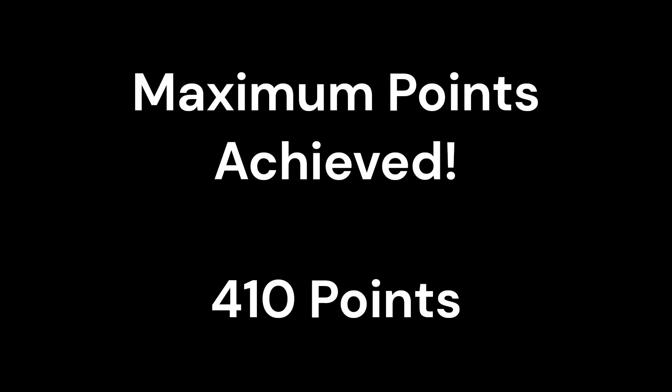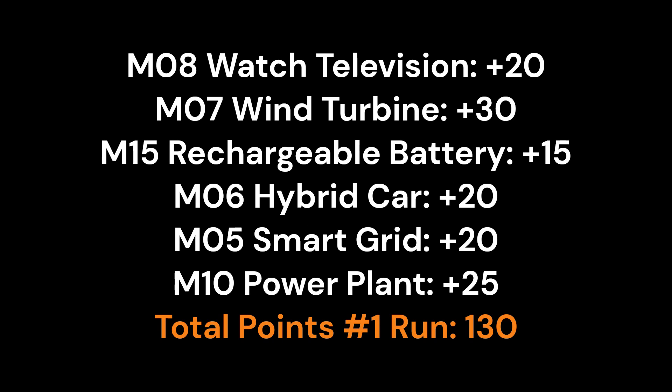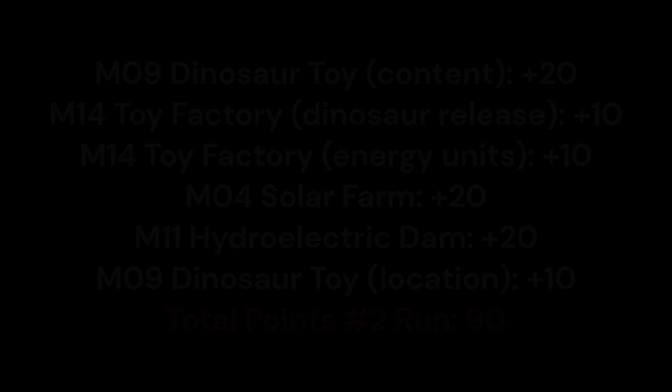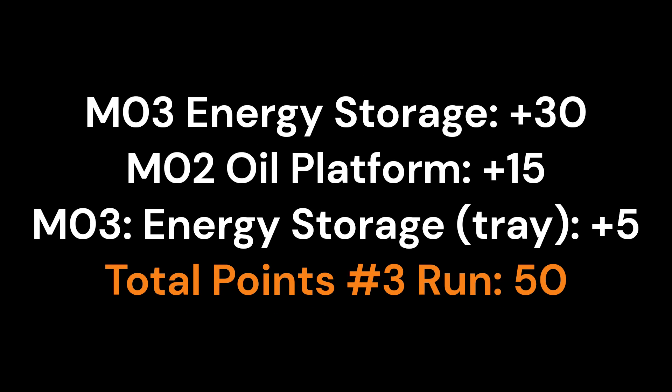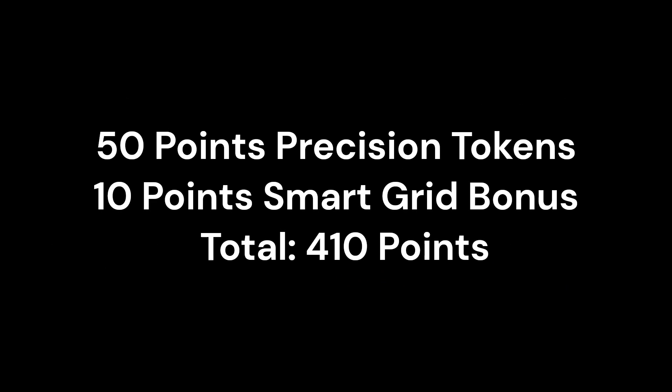With this solution we are able to score 410 total points: 20 points from the equipment inspection area, 130 points from the first run, 90 points from the second run, 50 points from the third run, 60 points from the fifth run, plus 50 points for all precision tokens and 10 bonus points for the assumption that the smart grid was also raised by the other team. And we did this all in 2 minutes and 11 seconds.